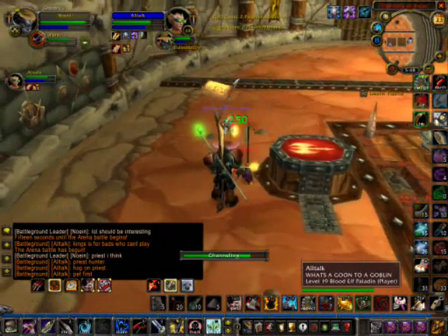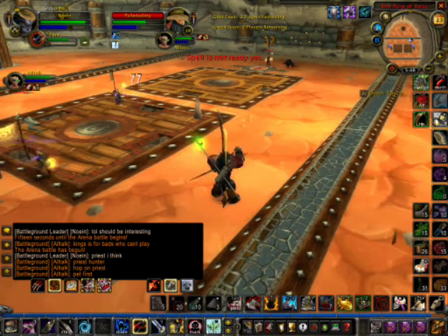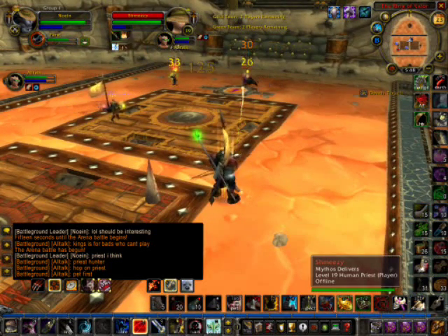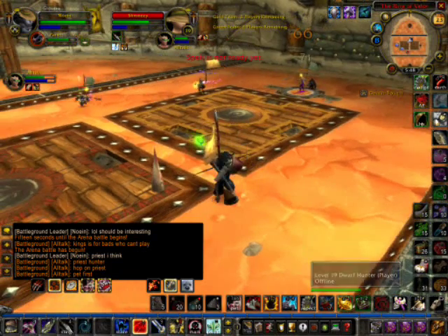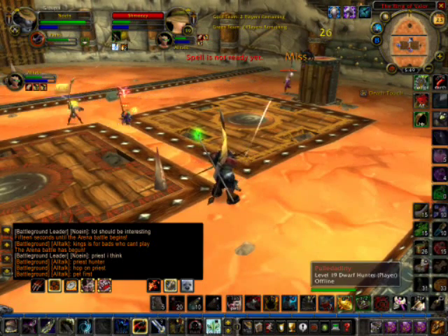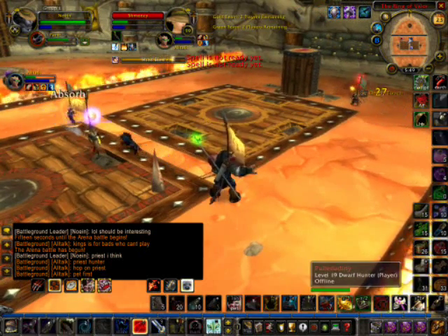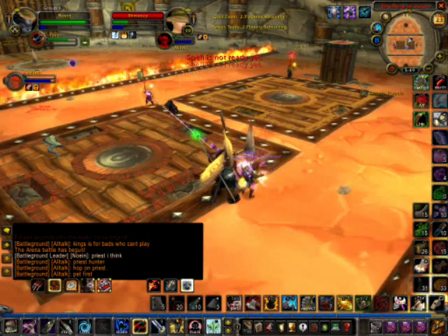Priest takes off and goes into healing mode. I DPS the hunter just because he's close, although my pet is on the priest. Pets have a tendency to bug out when they go up the elevator. I'm gonna mouseover-sting the hunter so the paladin can get in close. While I continue DPSing the priest, you can see my pet just kinda stands around and gets bugged. Hunter takes off for a bandage — mouse-sting him. I continue DPSing the priest; she's got AGM up, not much you can do. Paladin almost bit the dust right there — that was close.